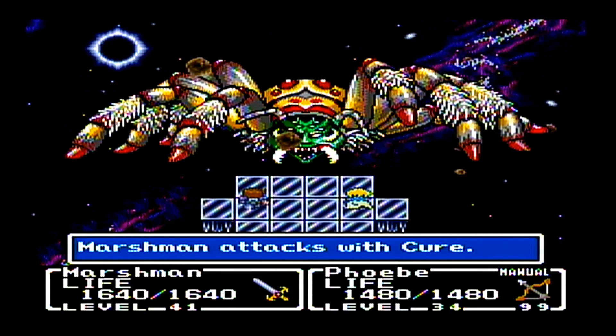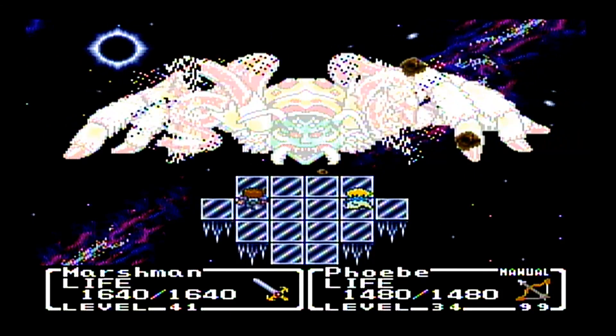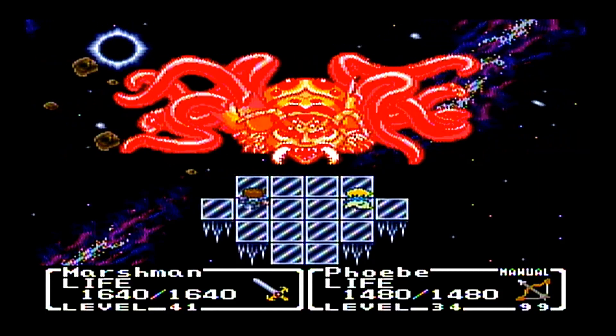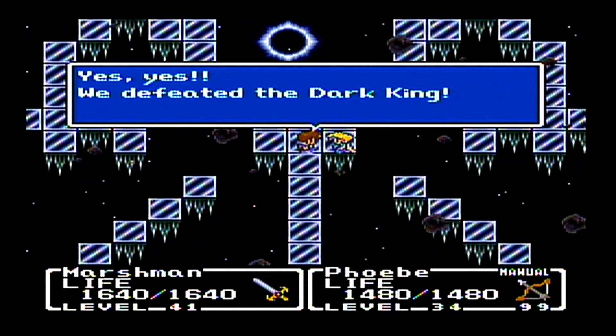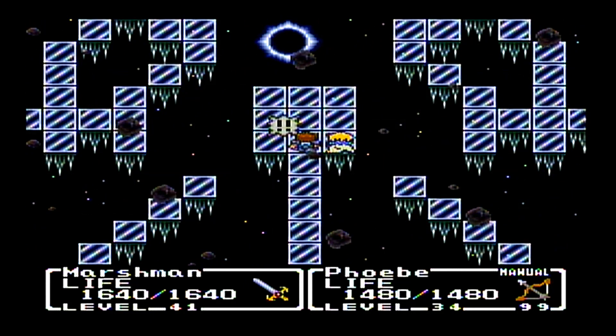So that's the easy way to cheese the boss. And with the Mighty Cure spell, which we found way back in Forresta, we have defeated the Dark King. Yes, the Dark King has been defeated — at last, it's all over.